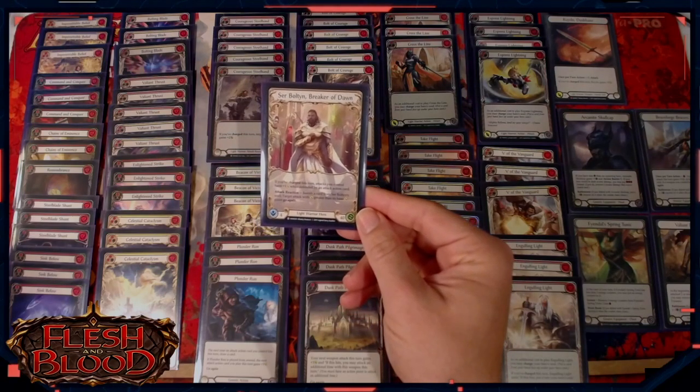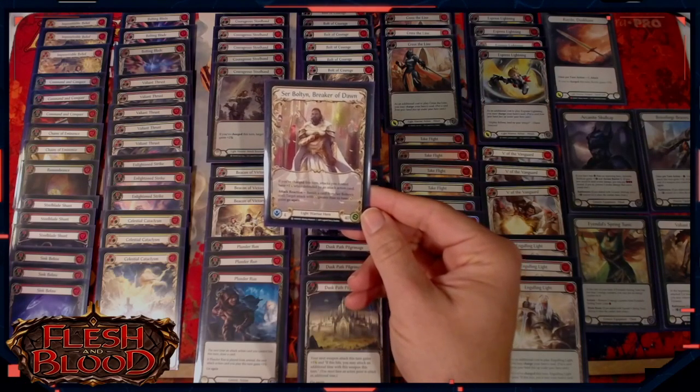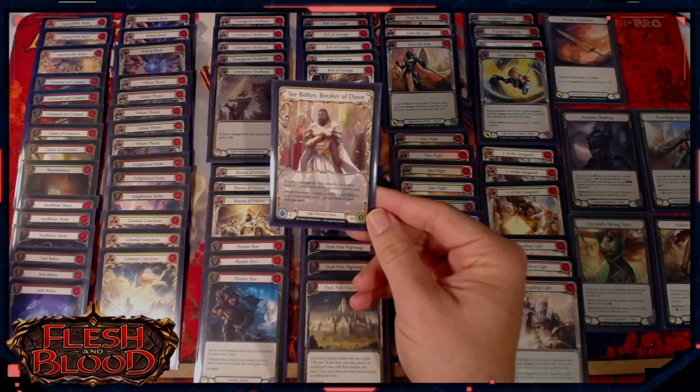As an attack reaction, you can also banish a card from Ser Boltyn's soul to give an attack with power greater than its base power go again.